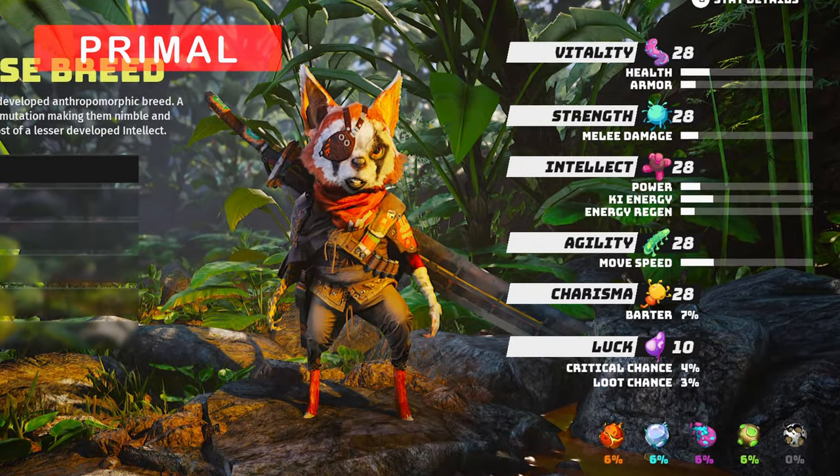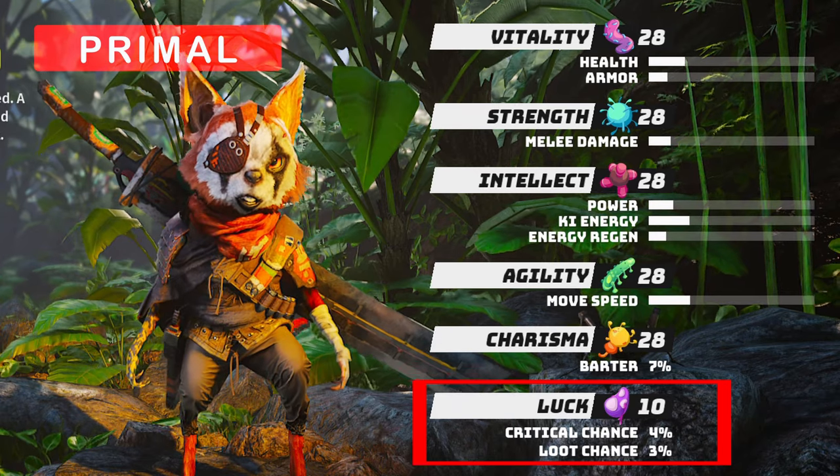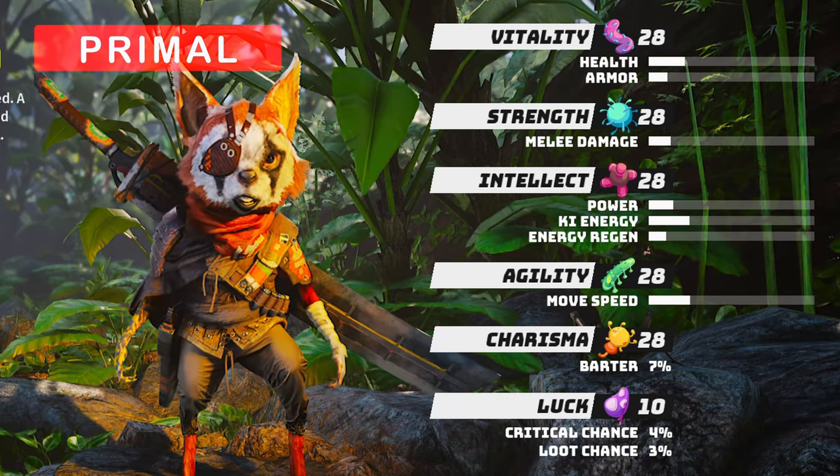The Primal breed is pretty much balanced. One thing to note: it has the highest crit chance, which is 4%, together with the Murgle breed.